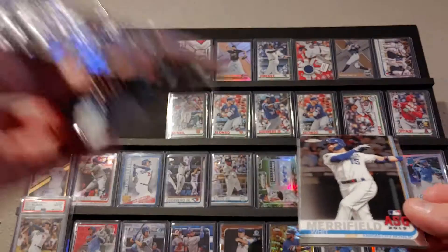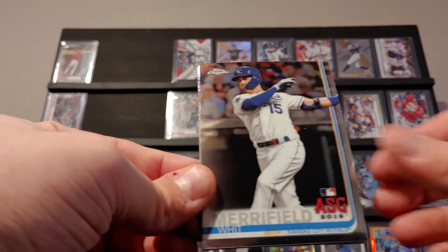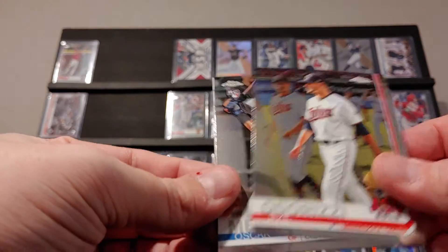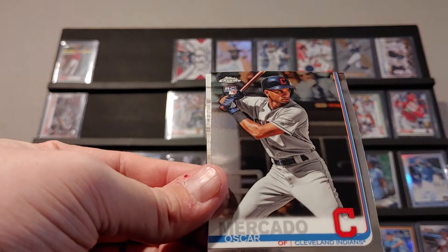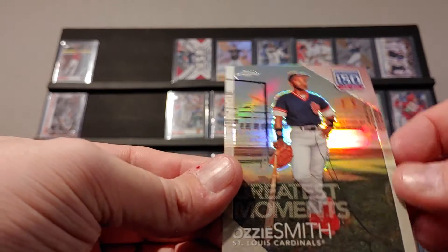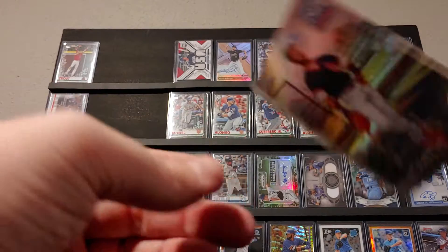Alright, we're going to start off with the Kansas City Royal Whit Merrifield, Jay Groome to Rizzi, Oscar Mercado rookie card, and a Greatest Moments Ozzy Smith. That's a nice looking Ozzy Smith card.